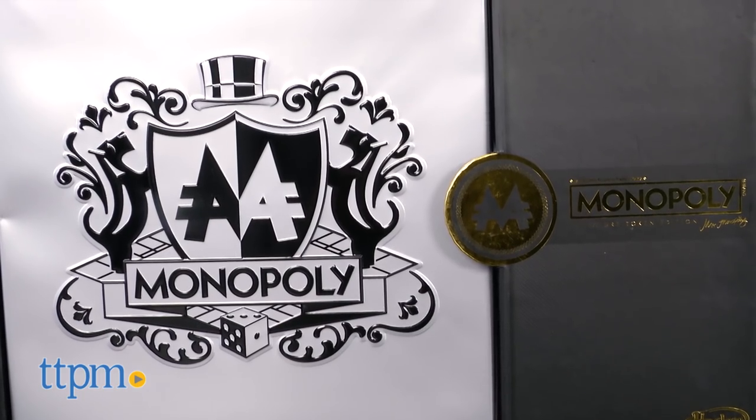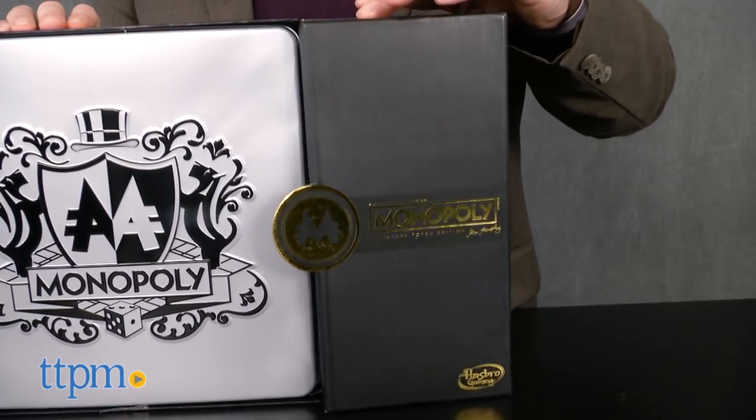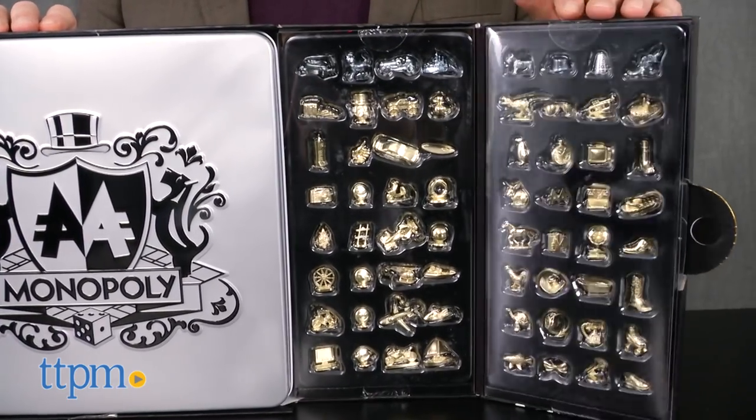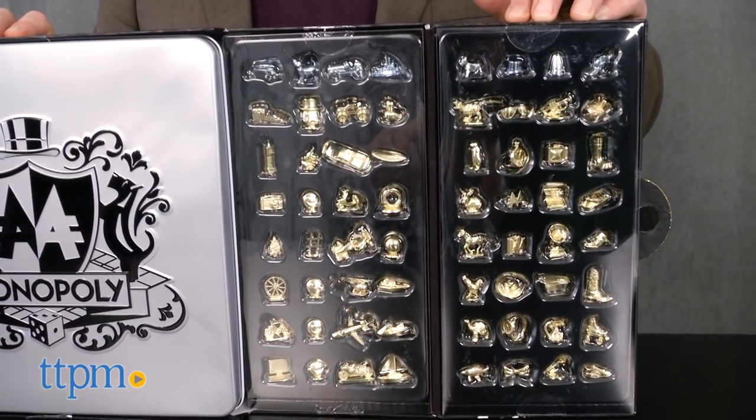The original game from 1933 included 10 metal tokens: an iron, purse, lantern, race car, thimble, shoe, top hat, battleship, cannon, and a rocking horse.